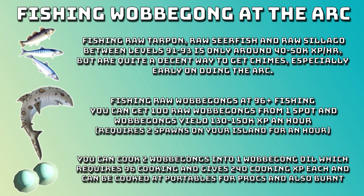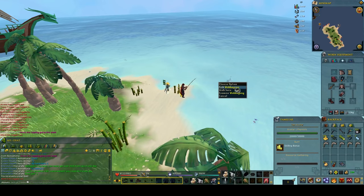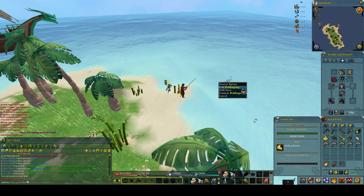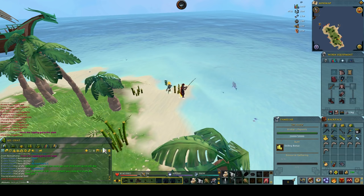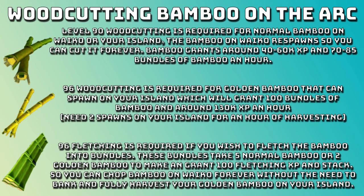You can cook two wobbegongs into one wobbegong oil which requires 96 cooking and gives 240 cooking XP each. These can be cooked at portables for procs and they can also be burnt, so both of those should be taken into consideration when farming them for chimes. When you're fishing wobbegongs, look out for the icon on your minimap - the wobbegong will be out in the sea, it's a big shark. Just click on it and fish there. It's super AFK and having a bank on your own island makes it really easy.